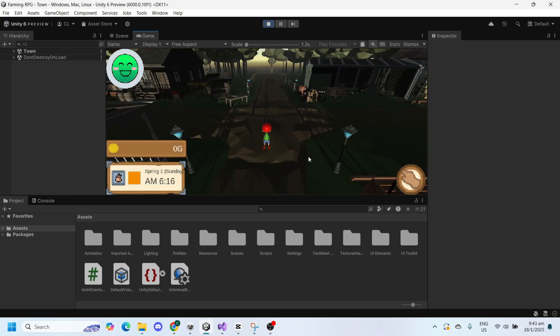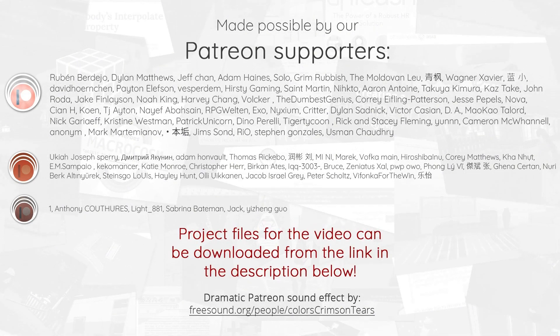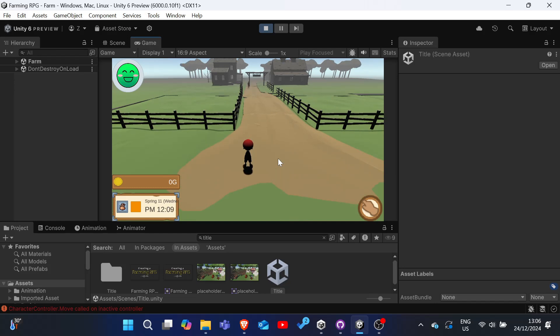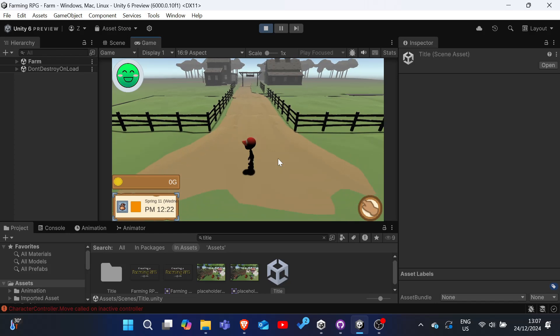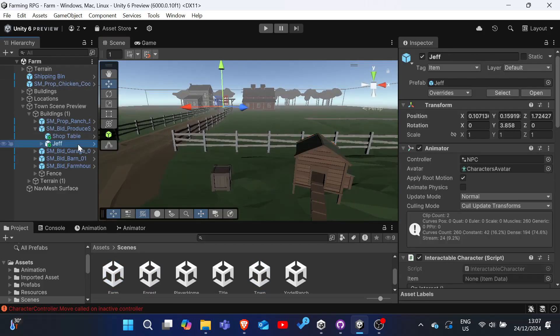Hello everyone, welcome back to our farming RPG tutorial series. While testing the farm scene, I realized that if you stay long enough, you will notice that there is some unusual NPC behavior going on. Jeff appears in the distance and walks towards you before he disappears. This is due to some accidental NPC placement in the scene, so to fix this we just have to delete him in the farm scene and he's gone.